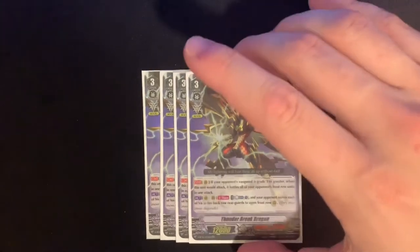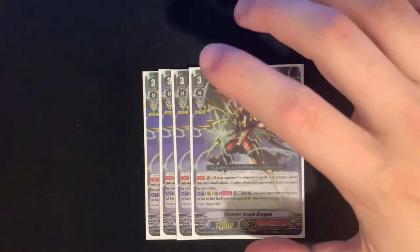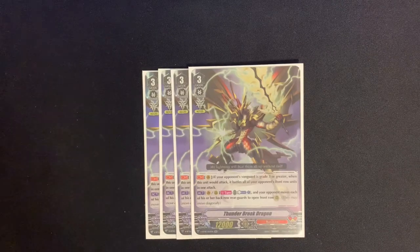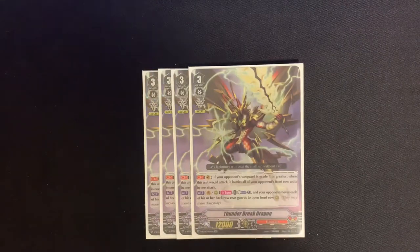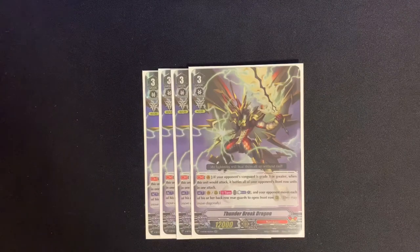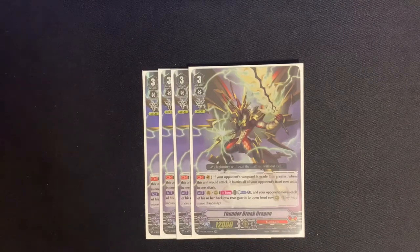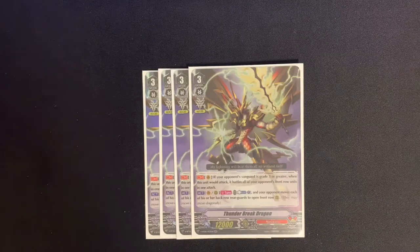Jumping right into it, we have our main boss unit of the deck — Thunder Break Dragon. Released back in Aerial Steed Liberation, his skill is on Vanguard: if your opponent has a Vanguard that's grade 3 or greater, when this unit would attack, it battles all of your opponent's units in the front row in one attack. Super cool to kind of wipe their board, especially against Yasui or Aquaforce decks that fill the board. This unit also has an Excel marker, which is super nice.